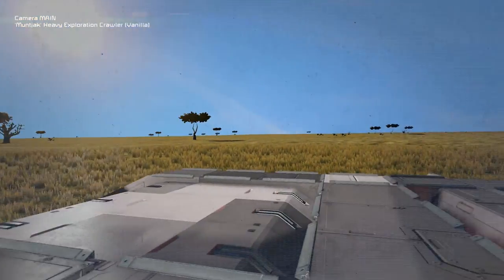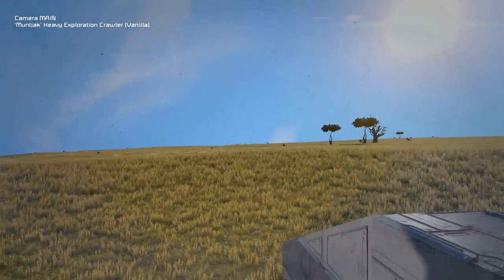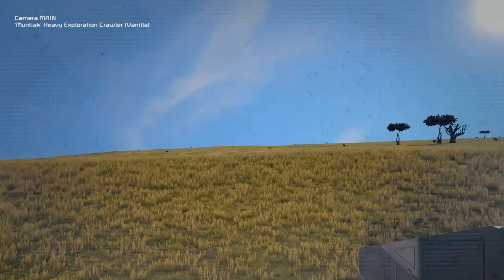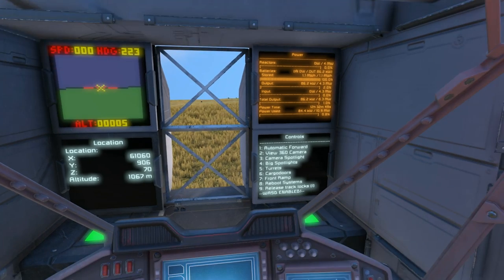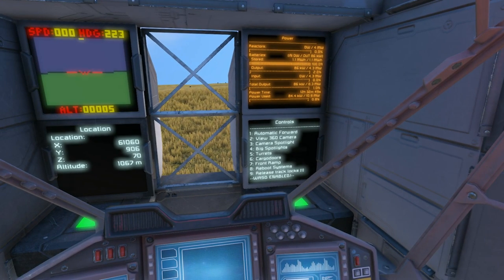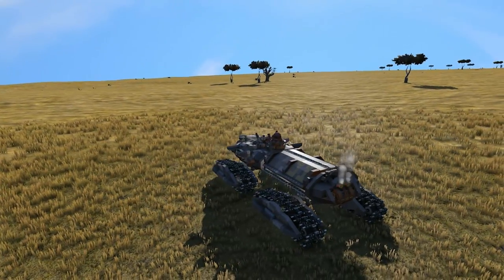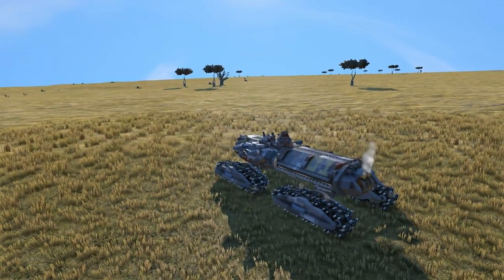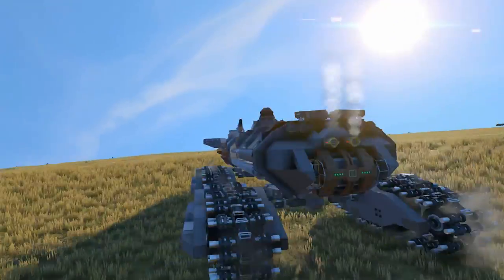View 360 camera - what is this? It's on a swivel! Oh that's cool. That's a fairly simple idea but still really cool. Camera spotlight - big spotlights, turrets, cargo doors, front ramp, reboot system, release track locks. So are track locks enabled? Let's try it - track locks released. Oh that's so cool, look at it go! That is so awesome, I love it.